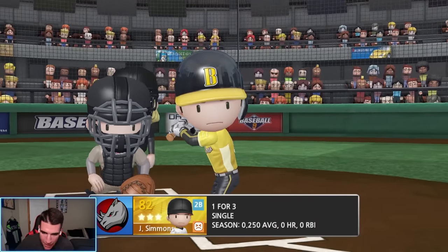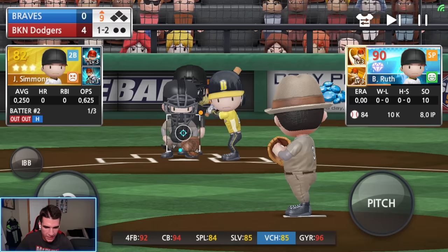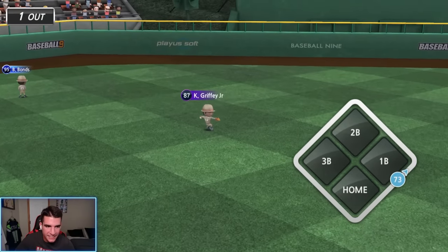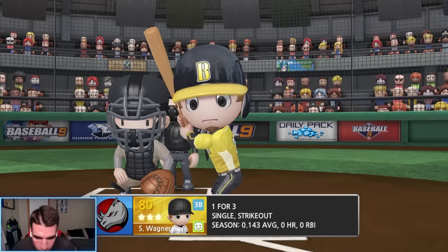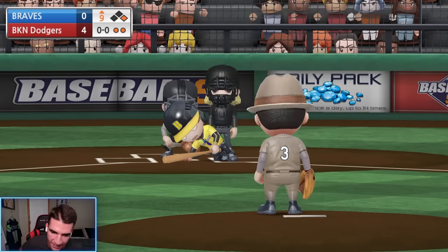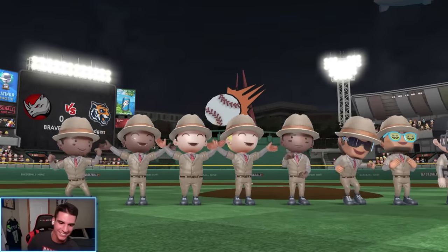Top of the ninth — Babe Ruth going for a complete game shutout in his debut with 10 Ks. He's been dominant. Let's finish strong. One-two count. Let's try and get that Vulcan change again. Vulcan change away — he was ready for it. I put it exactly where I wanted but he got there. We're going all off speed now — Vulcan change only for the last batter. They can't hit it. Pickoff — what a sad way to end the game. You get picked off.